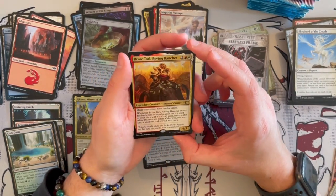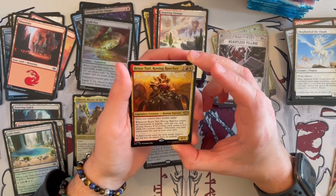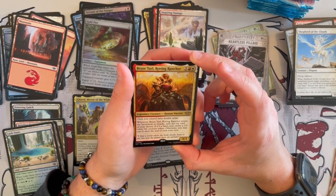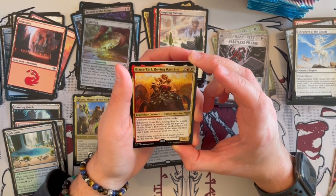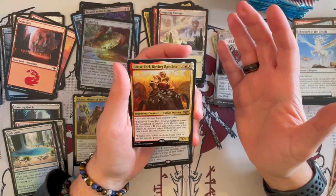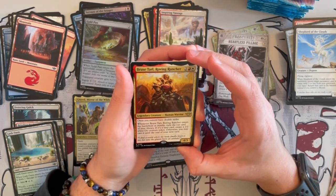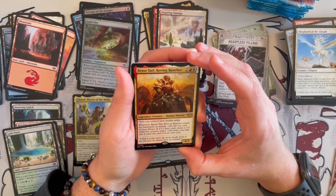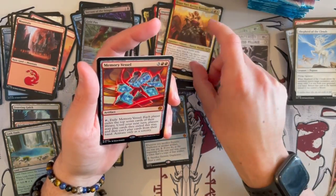Then we have Bruised Brawler — I love this one. It's a 4/3 Human Warrior that costs 4 with Boast. Oxen you control have double strike, and whenever it enters the battlefield or attacks, you exile the top card of your library. If it's a land card, create a 2/2 White Ox creature token; otherwise, you may cast it until end of your next turn. This is insanely strong.